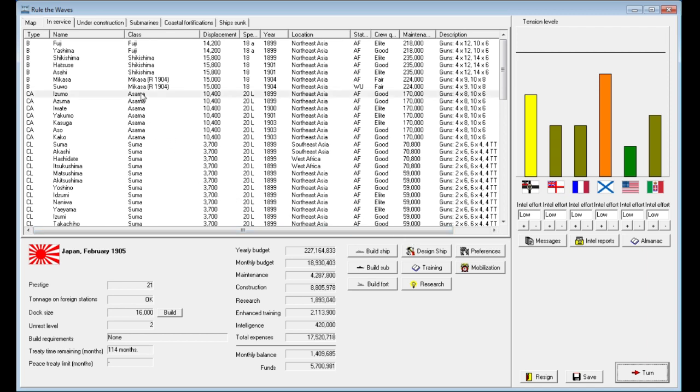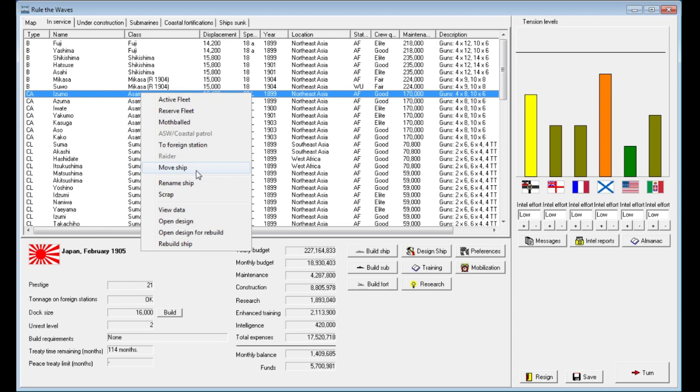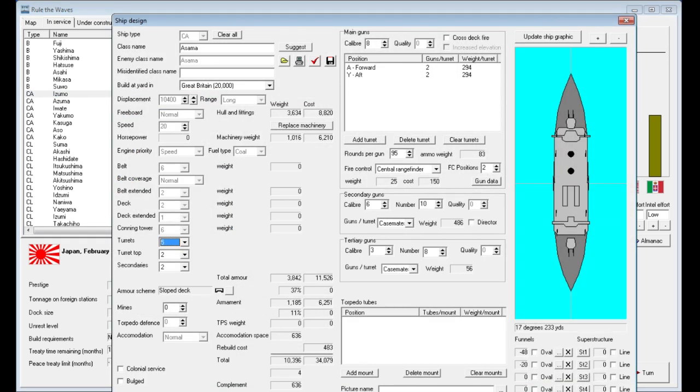With this additional money I'm going to go ahead and rebuild the SMA class heavy cruiser. In the last video I made a critical mistake — I actually deleted the redesigned version of the ship, which made it useless, so I had to scrap two of my heavy cruisers because I simply didn't have a design. They were basically empty hulks.